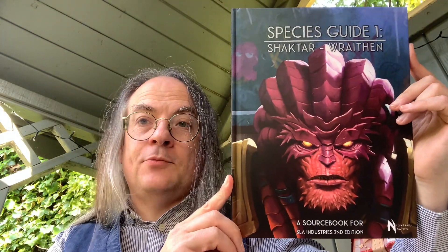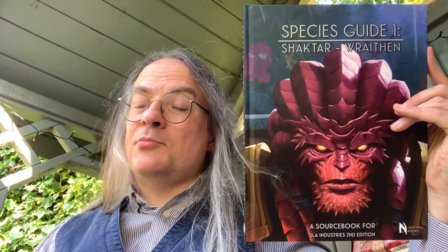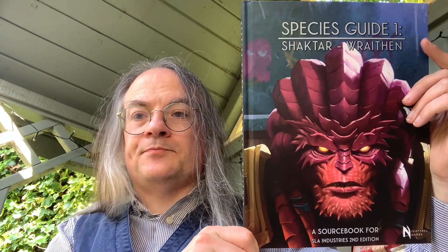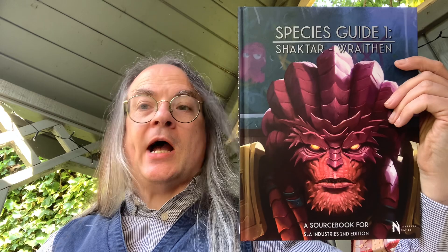So that's the Species Guide — Shakhtar and Wraithan — for SLA Industries Second Edition from Nightfall Games. I hope you've enjoyed this unboxing in the Nook. If you have, please click the like button below, and if you've got any comments or feedback I do appreciate you taking the time to post those. If you want to be alerted to more unboxings in the Nook — where you'll see me with a box containing a book or game, which I'll unbox and chat about — please click the subscribe button. Thanks again for watching, and bye for now!